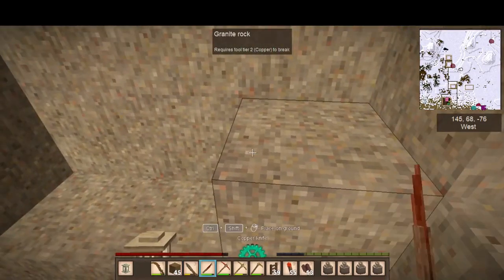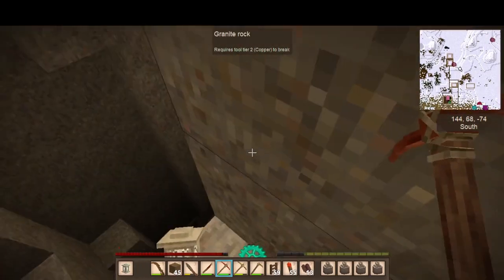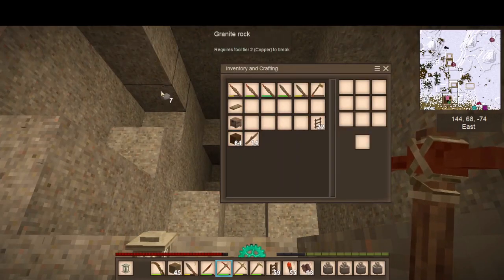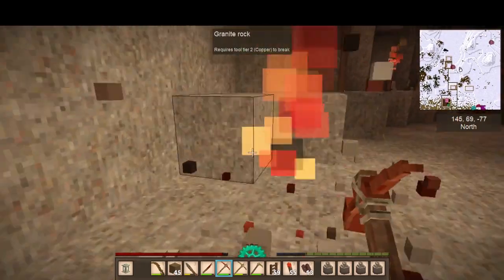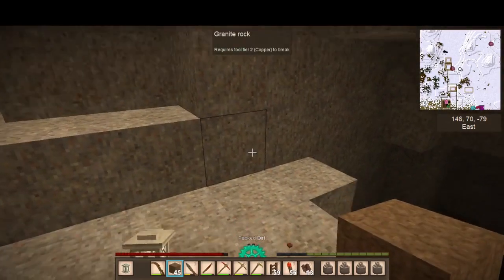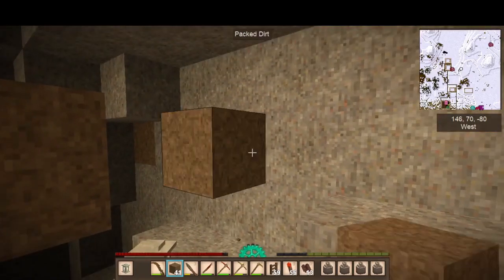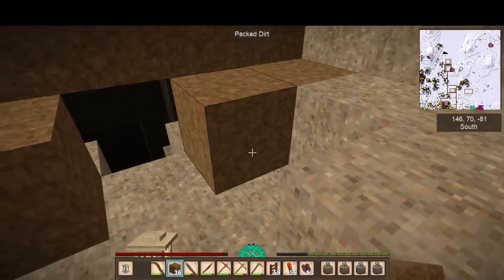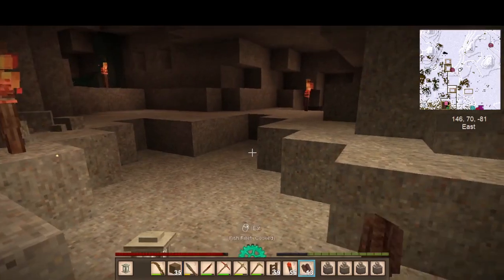It looks like a dead end. He can stay down there by himself. What I'm going to do is block it off because we don't want anybody coming in or going out. We know that area is nothing, so we'll block it.